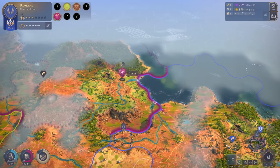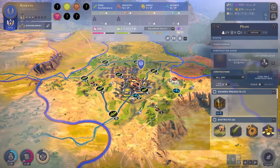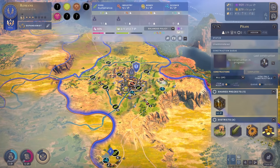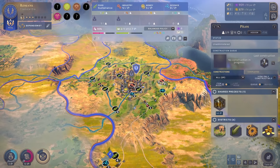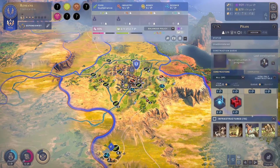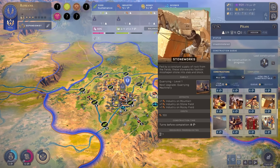It's a shame we lost that territory up there, but perhaps we'll take it at some point. Next up, down here we have Pillows, our city that we have a few problems with. Industry is not very high and we don't have many industry tiles - there are stone fields, basically that's it. So we need to boost these stone fields. We have three of them and we can use the Stoneworks, which gives plus one industry on stone and rocky fields - so that's a plus three industry bonus.